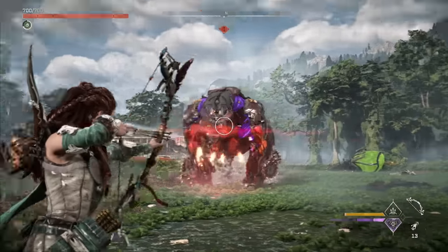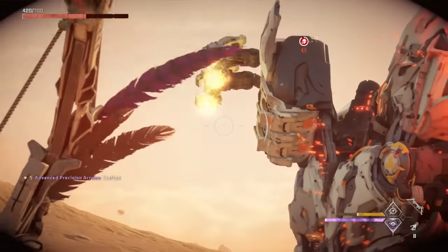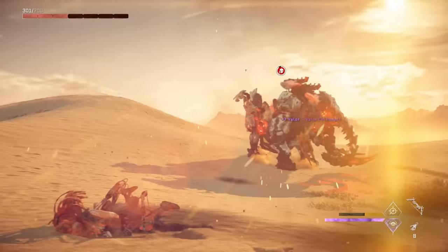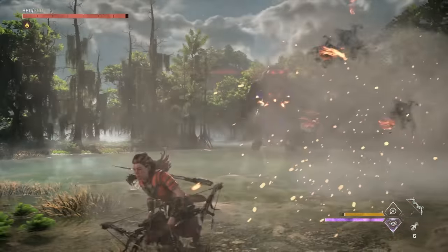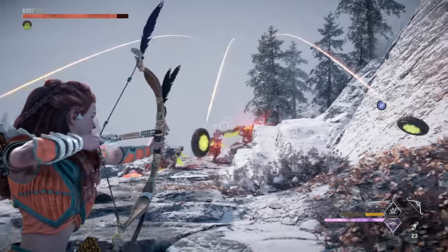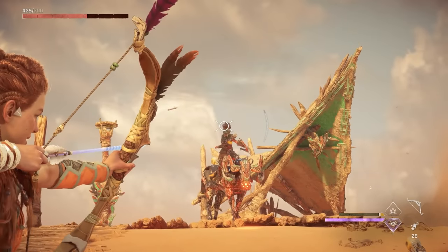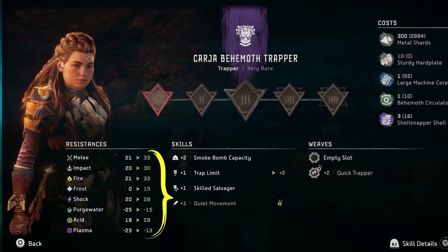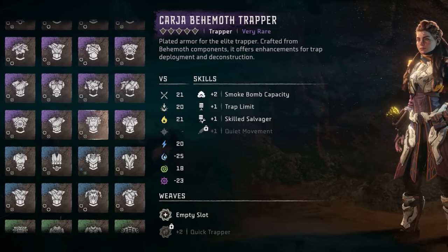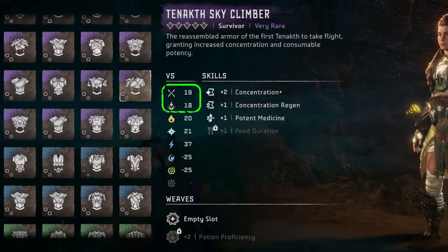Some melee attacks are enhanced with elemental damage as well, like the Fireclaw's flaming claw swipes. Ranged resistance reduces damage taken by projectiles. Ranged attacks can also be enhanced with elemental damage, like the Fireclaw's flaming boulders and the Clawstrider's tail projectiles, or not enhanced, like the rocks burrowers chuck at you and the arrows from human enemies. Upgrading an outfit at the workbench will increase all of its resistance stats, and generally within a rarity class of the same color, outfits have similar maximums for melee and ranged resistance.